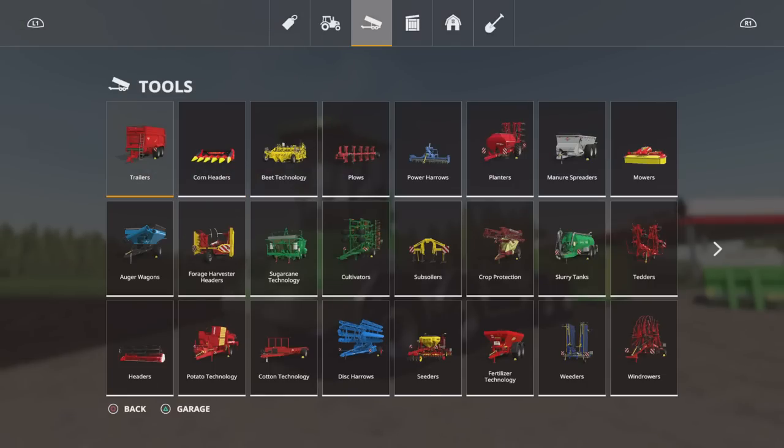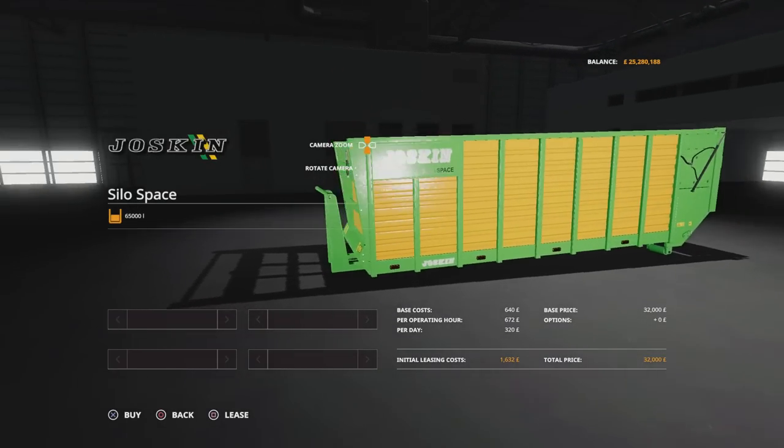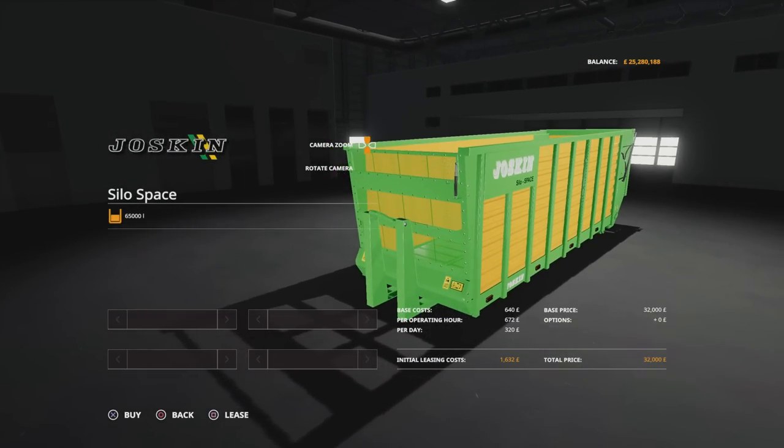The other one is under trailers — the Silo Space. Only 32 grand for 65,000 litre capacity. Admittedly you also have to buy the lorry bit, but that's pretty good for only five slots. It takes pretty much everything according to the list. No options available on this one either, you get it as it comes.